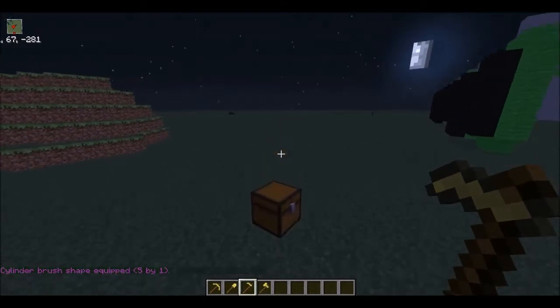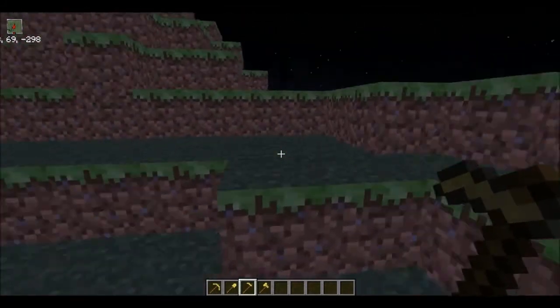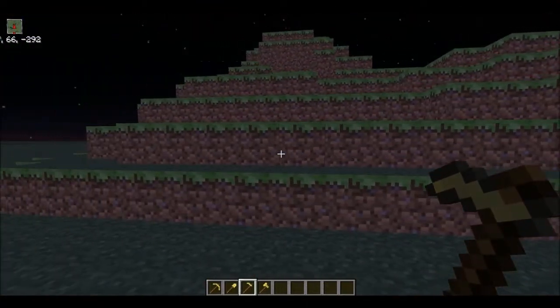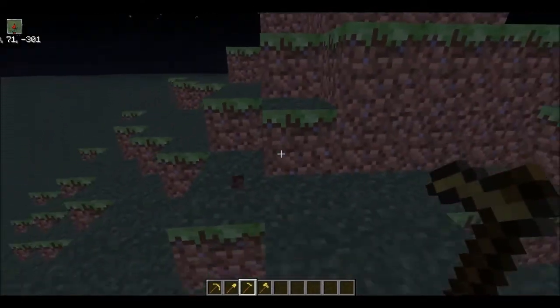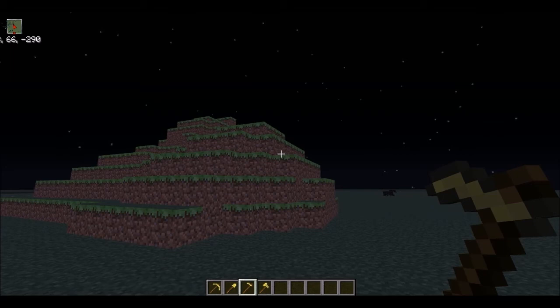I want to leave you with something important about WorldEdit: never use WorldEdit as a paintbrush. WorldEdit is a bulldozer — it does mass things. It does not do your details. So if you want your build to look extraordinarily good, use hand-placed details. Don't use WorldEdit for details unless you're copy-pasting something — that's a different story. Thanks for watching, smash that like button, subscribe to my channel, and see you later!